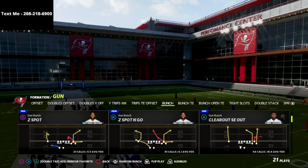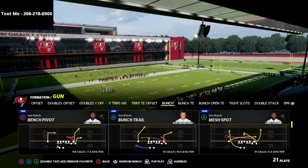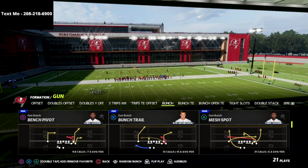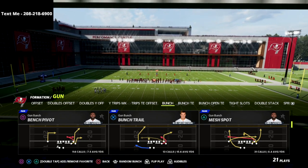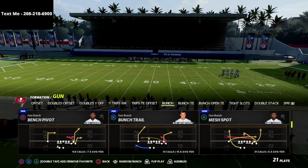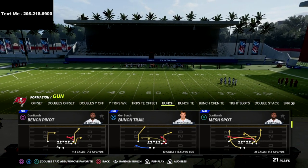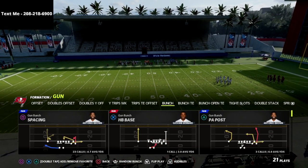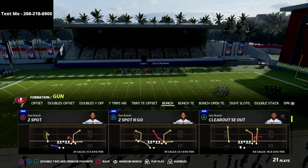The bombs are going to be very effective against pretty much any coverage in the game. It's just 15 bucks and we've also been adding in other plays out of Gun Bunch that are really effective, also from the Carolina playbook, the Indianapolis Colts playbook, and the Washington Football Team playbook. If you want to get access to all that content, it's available in the description.